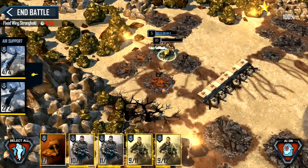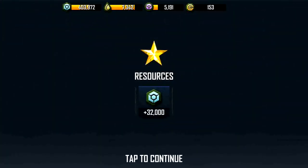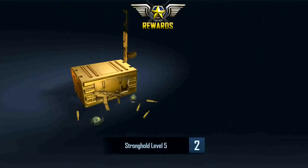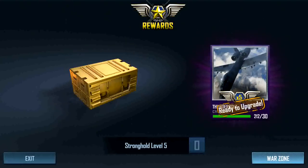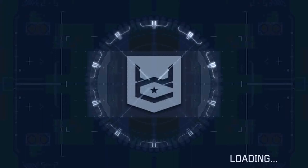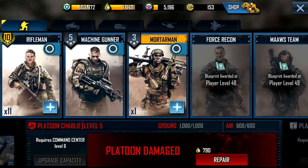And this is it, guys — this is my last video for tonight. I pretty much created all the videos for level 4 and level 5 strongholds. The average amount of oil you end up using is around 750 to 850. We ended up at 790, so yeah, 750 to 850 is the range I'm assuming you guys are going to be using on this stage.